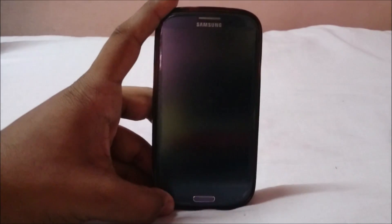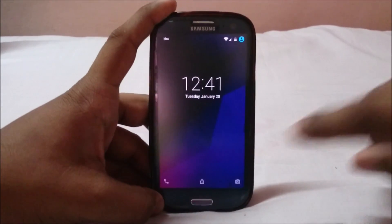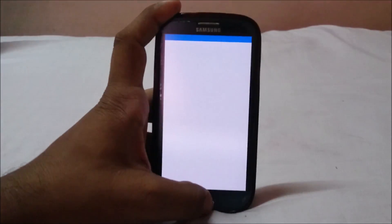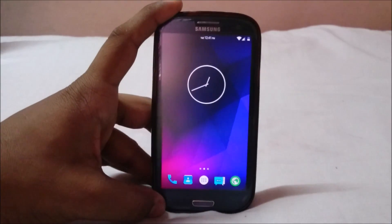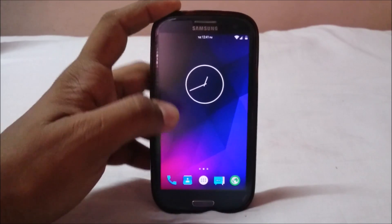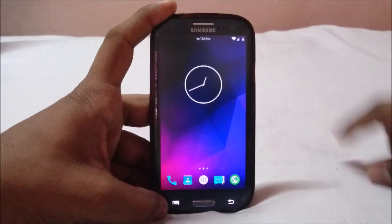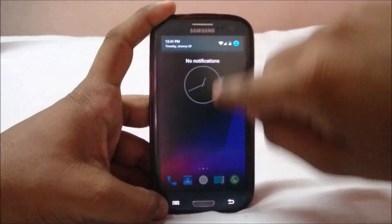First of all, what you'd see here is the lock screen, which is pretty awesome — you have the normal lock screen for this. There's the launcher with all the features you might need, all pretty cool. Now let's get into the settings menu.